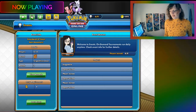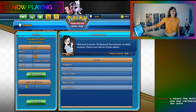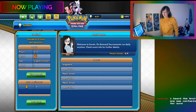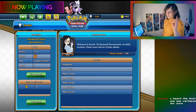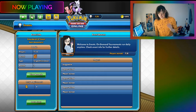During the stream, a viewer asks what deck the streamer chose for proper sniping. The streamer jokes they won't tell, then confirms the opponent ordered Pikachu and Zekrom. The streamer says Pikachu Zekrom is still very, very good, even though some heard it might not be good in the new rotation.